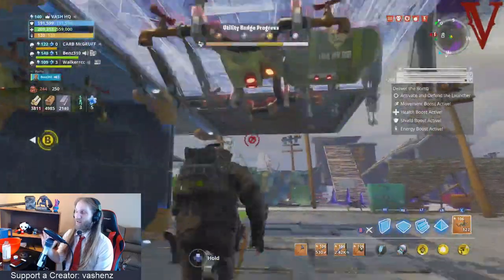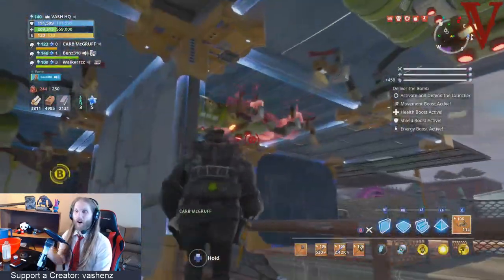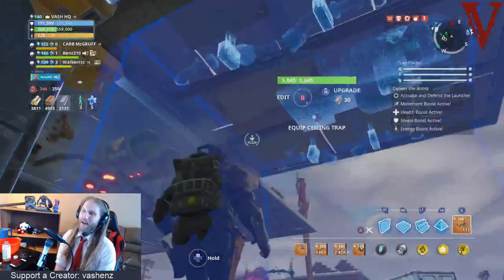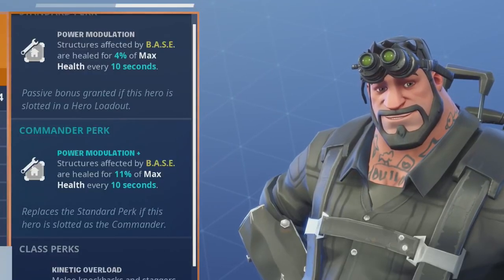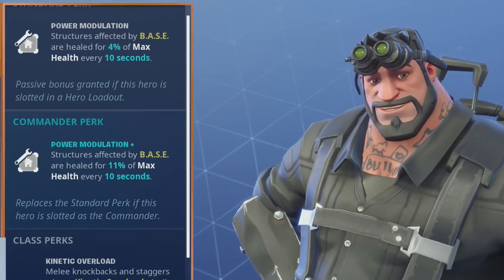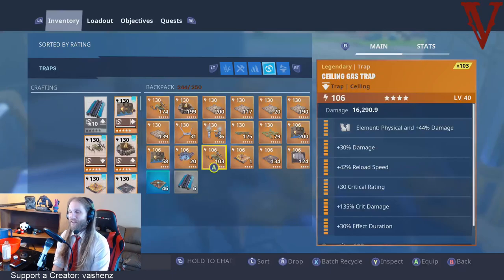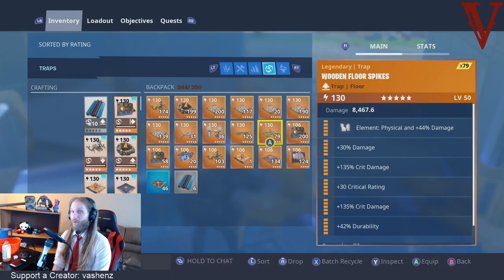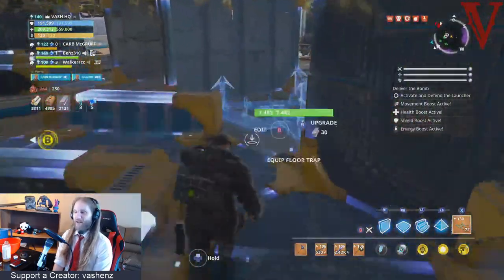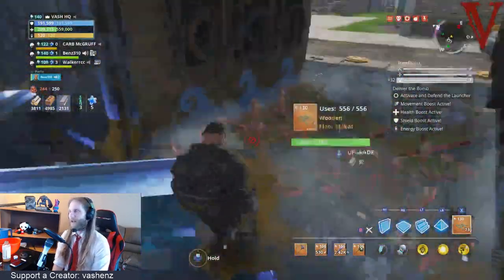This guy's self-repairing abilities are so good that I have been able to solo pretty much all the content with ease. And this is why — Power Modulation. I always use him as a commander perk. His structures affected by base are healed by 11% of max health every 10 seconds. Now, I think this used to be base health, but I think they changed it to max health, which is pretty interesting, because that means the more health your buildings have, the more healing you do.